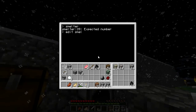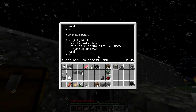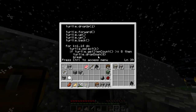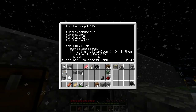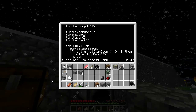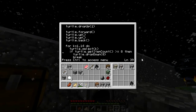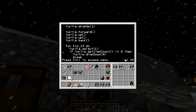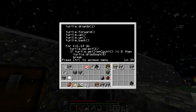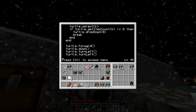Edit smelter. Line 39... let's see, 37, 38... Expected number? Oh wait — does getItemCount need some kind of a... oh yeah, it sure does. Duh. Get item count — and K. I don't think I used that anywhere else.